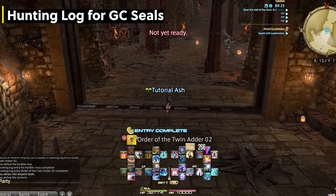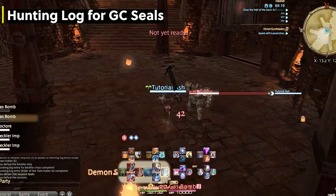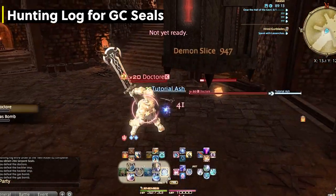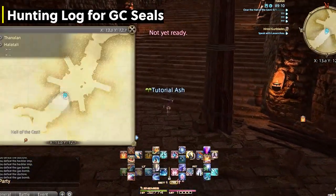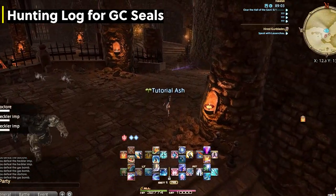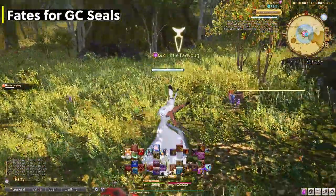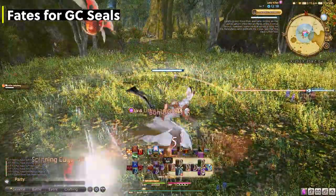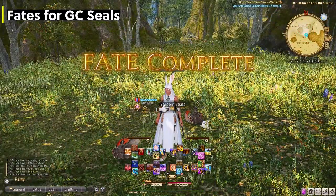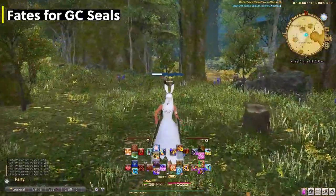Once you complete rank one of the hunting log, the prize is about a thousand seals or so. I recommend doing this first because you'll need to complete rank one for one of the promotions later anyway, so you might as well get it out of the way now. You will need to have progressed far enough in the story to access these areas. It doesn't give you a specific location but more of a general one — you can always look up where the enemies are. Once you complete the hunting log, you may wonder how to get more GC Seals. One way is Fates — public events out in the open world — but I'm not a fan of this method because if you're doing Fates by yourself you might not complete them and would have to rely on other players to help.